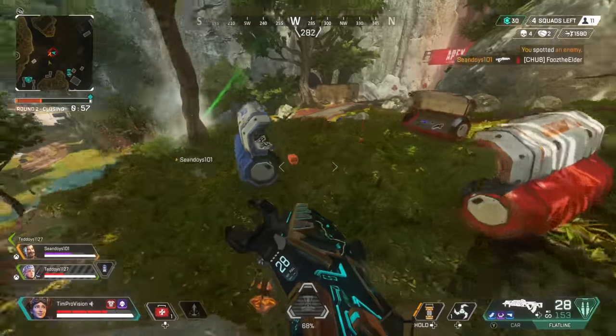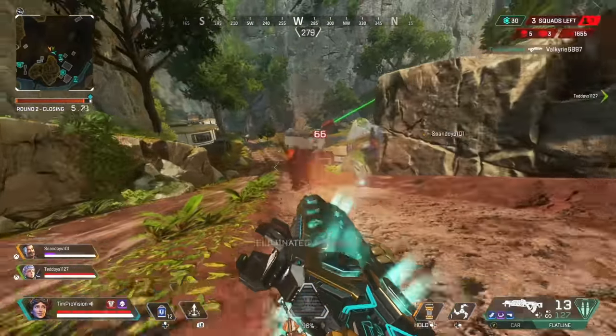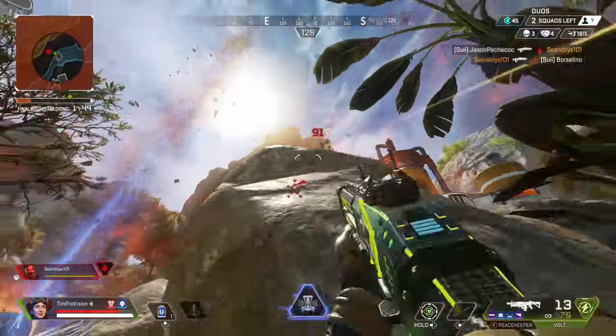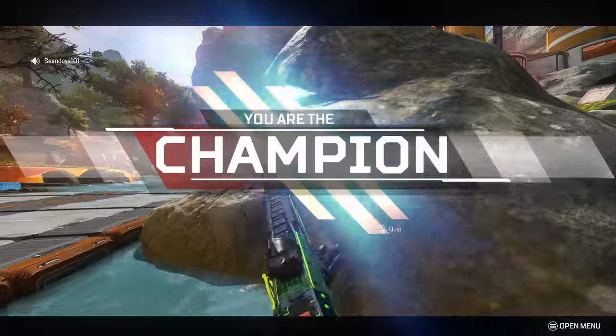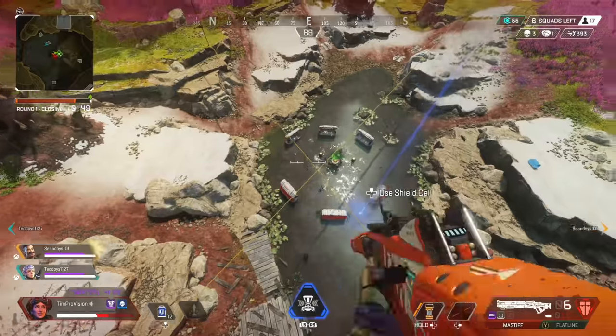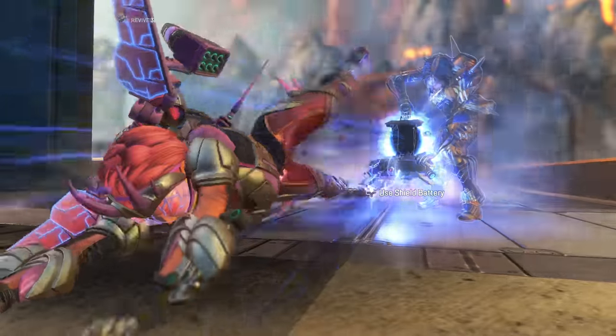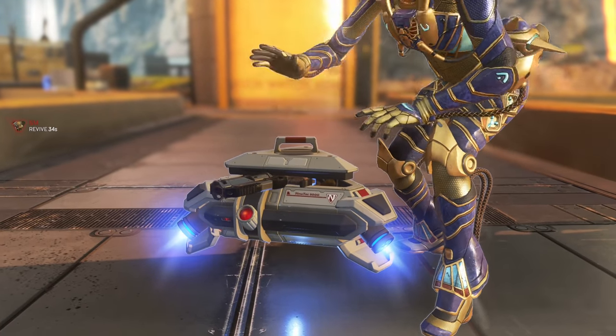One of Apex Legends' most formidable movement legends in all the Outlands is going to be Horizon. If you want a truly unique movement legend in Apex, then you are in the right spot. Abilities, playstyle tips, legend combos, weapons, ranking, and much more is what we are going to be going over today. There is a ton for us to talk about, so let's waste no time on getting you on your way to mastering Horizon in Apex Legends.